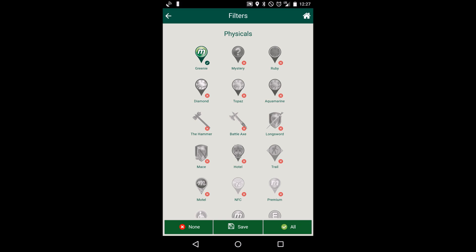You can do one at a time. So let's say if you only wanted greenies, mysteries, and jewels, that would be what you would do right there. But I want to see everything, so let's click all.